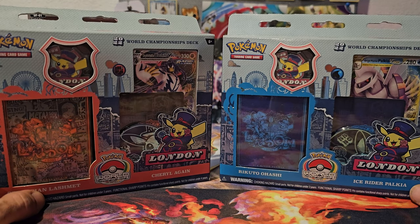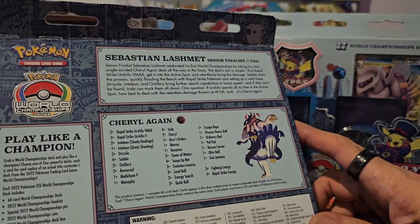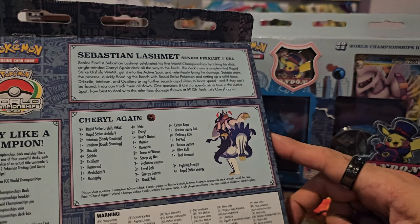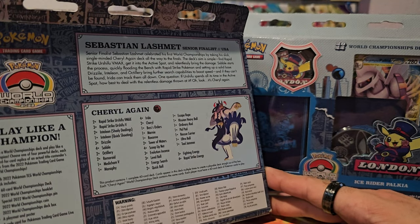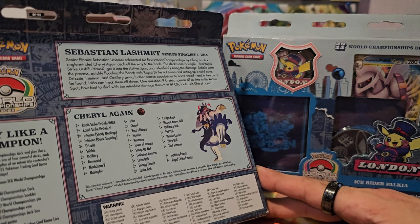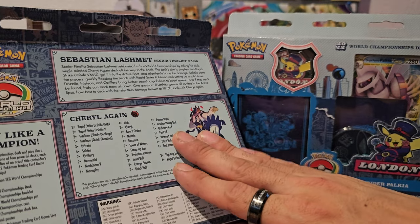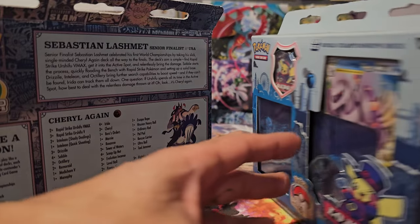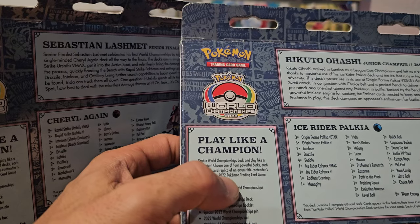Now this is going to be pretty quick. Let me read you what most of these have inside. It's a 60-card World Championship deck. This was played with — not necessarily these cards, but this combination of cards — in the 2022 World Championship. This one was from a senior finalist from USA called Sebastian Lashmet, and this one over here was from a junior champion from Japan, Rikuto Oashi.